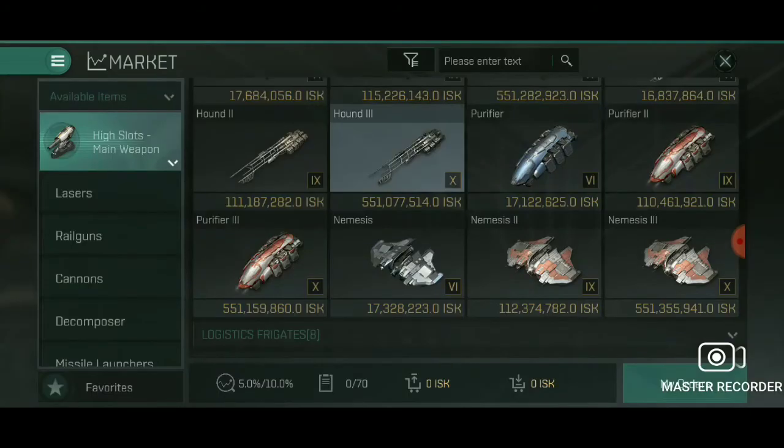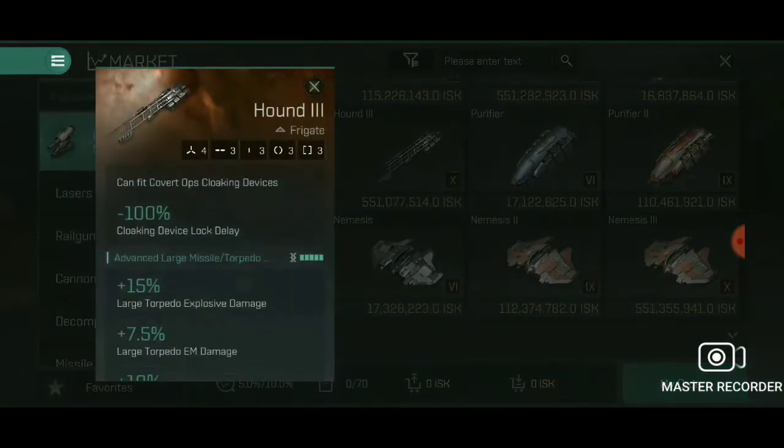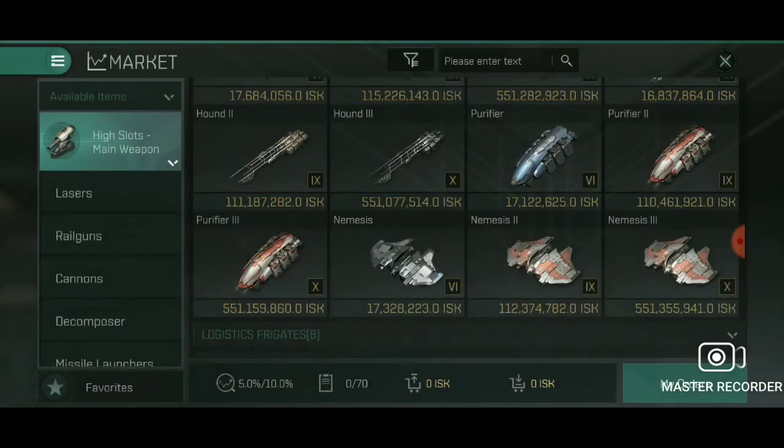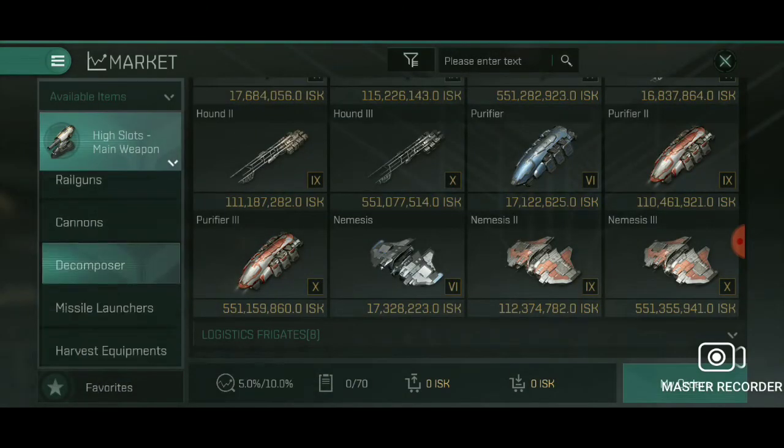Look for the fastest one — I'm suspecting it's the Breacher, and yes it is. Go with the Breacher. The Breacher in covert ops is going to be unbelievable.